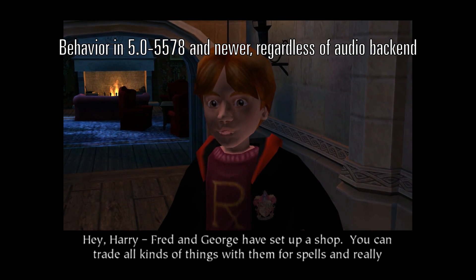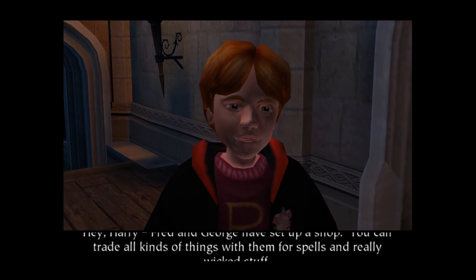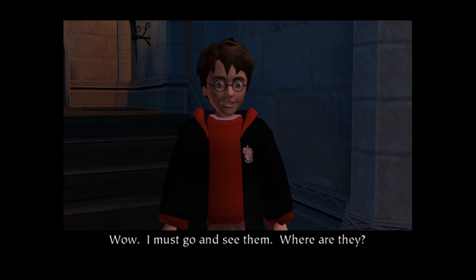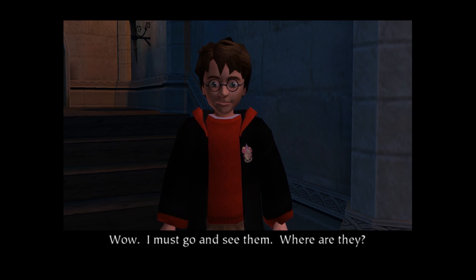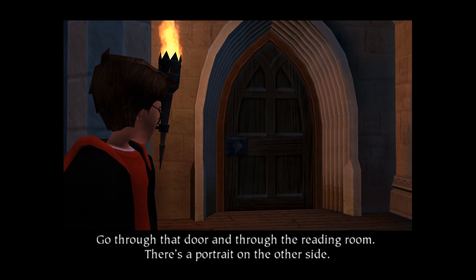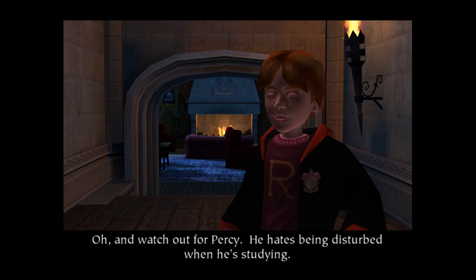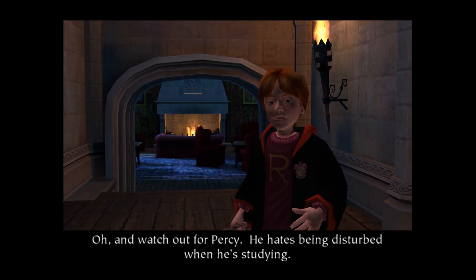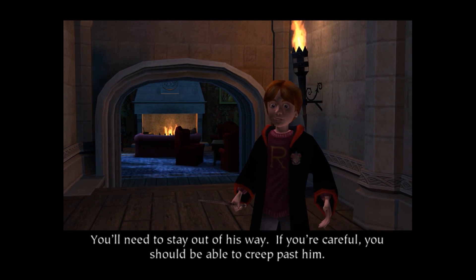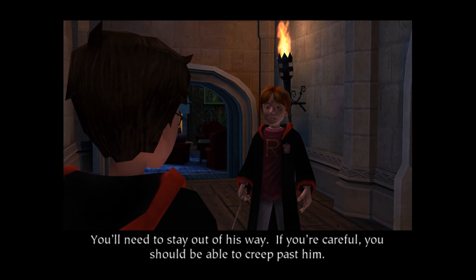Hey Harry, Fred and Joel just set up a shop. You can trade all kinds of things with them for spells and really wicked stuff. Wow! I must go and see them. Where are they? Go through that door and through the reading room. There's a portrait on the other side. What's the password? Pig snouts. Oh, and watch out for Percy. He hates being disturbed when he's studying. You'll need to stay out of his way. If you're careful, you should be able to creep past him.